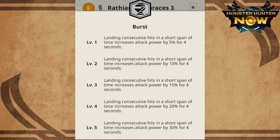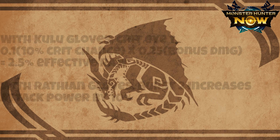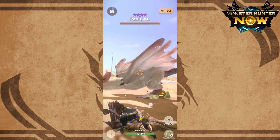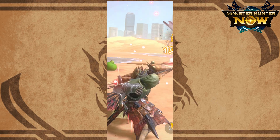According to the game, landing consecutive hits in a short span of time increases attack power by a percentage for 4 seconds. It provides 5% bonus attack power per level and 10% from level 4 to level 5. For comparison, Kuluyaku gloves provide level 1 crit eye — that is a 10% chance to do 25% extra damage. The effective bonus is only 2.5%, compared to 10% from burst level 2 on Rathian gloves. When burst is activated, a prompt will show up on the left side of the screen, and visually there are also some red lines on the hunter's body.